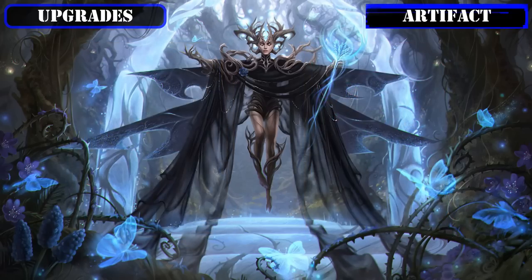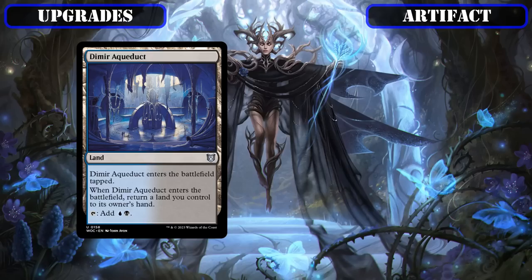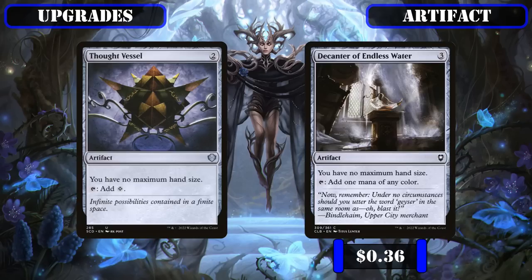Reaching our newly added artifacts and the last two new additions to the build, we'll be trading out the subpar bounce land Dimir Aqueduct and the outright terrible Temple of the False God for the mana rocks Thought Vessel and Decanter of Endless Water, each of which will beef up our mana base for added consistency and remove our maximum hand size limit to ensure that our various continual draw sources don't end up overdrawing us.